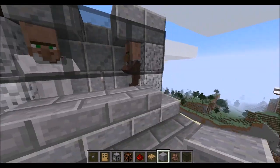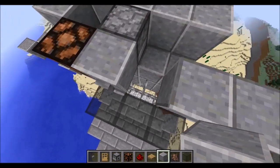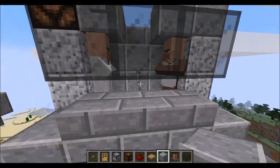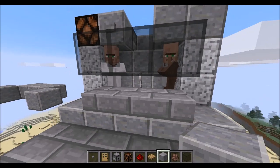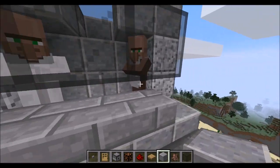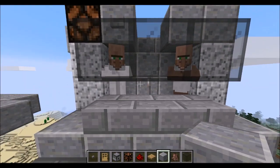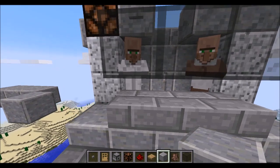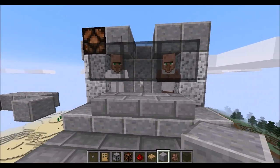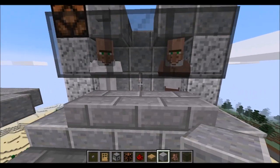So here we have two villagers and they are standing on some iron fences, and I'll explain why in just a second. They're separated by a piece of iron fence as well. Basically you come up here and these would be like your two very good villagers that you like to trade often, perhaps wheat and wool or something like that. You come up here, you trade with them and then there's a chance they become willing and they will breed and make a baby villager.